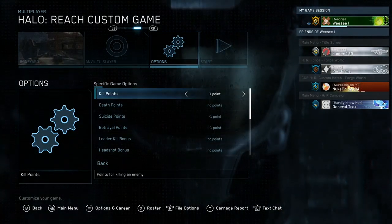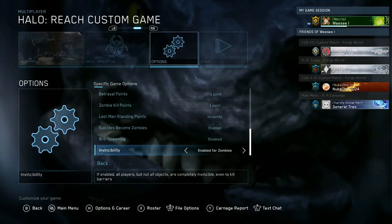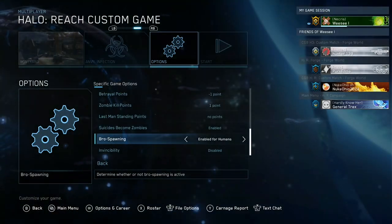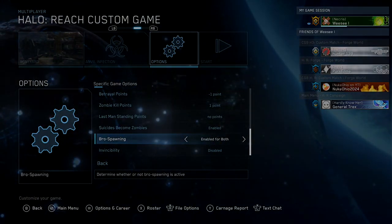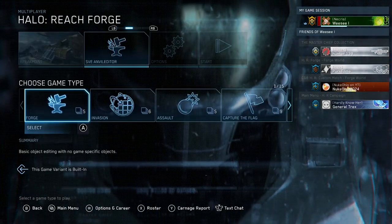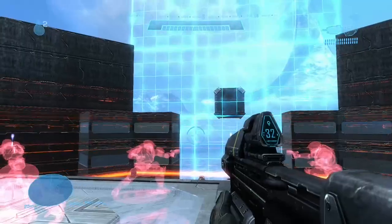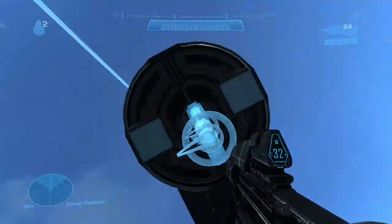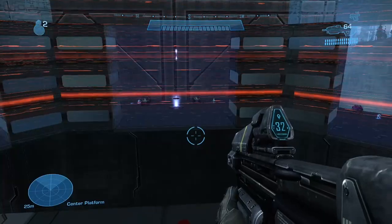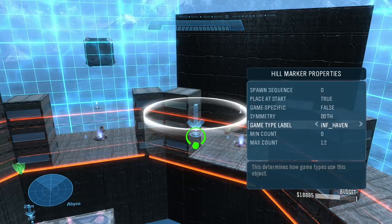I should also point out that each game type has a couple of options for bro spawning and for making players invincible. To access the Forge tool, go into Forge and select the SVE Anvil Editor under the Forge category in the game types. This game type alone has the modded features in Forge. The other Anvil game types do not have them, but you still need them in order to access their game type specific labels — such as safe havens for infection, assault bomb for assault, and so on.